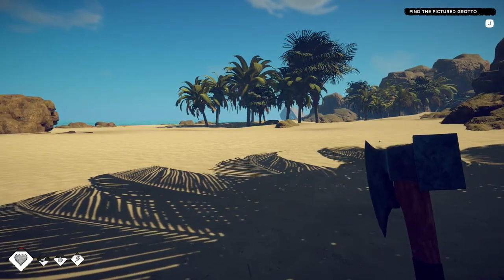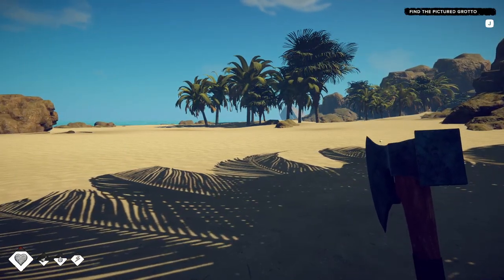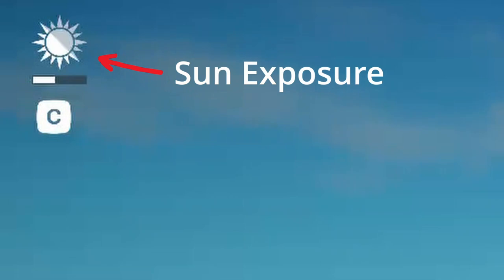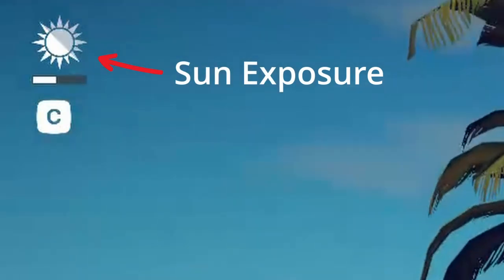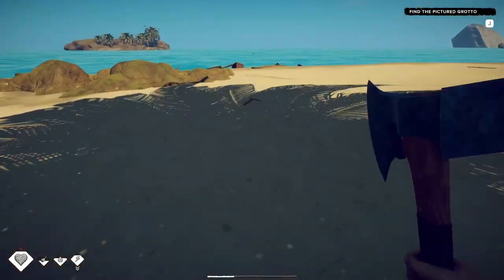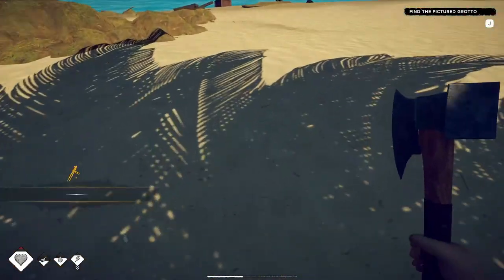Right now we're doing pretty good — maybe a little hungry, but we'll figure that out. At the top left-hand side of the screen you'll see your sun exposure, and that's pretty important because you get sunburned real fast. It'll go away in the shade, which is kind of good.